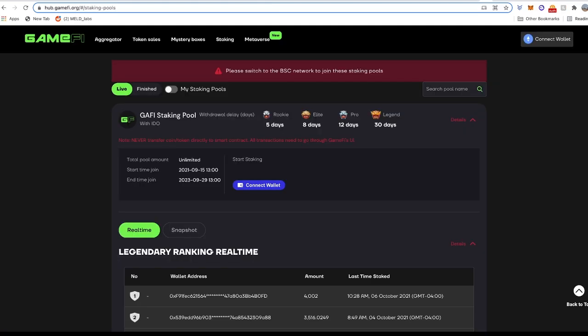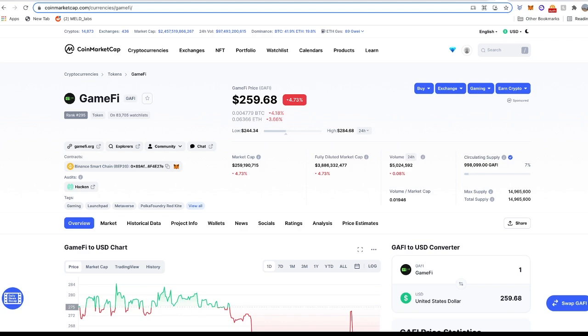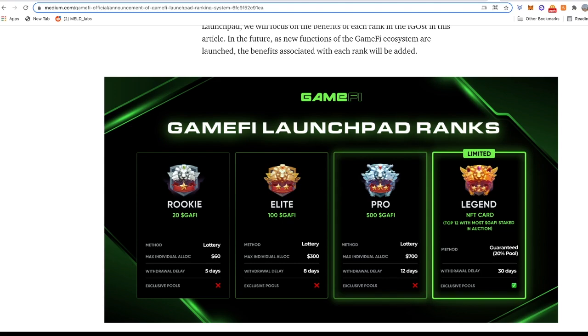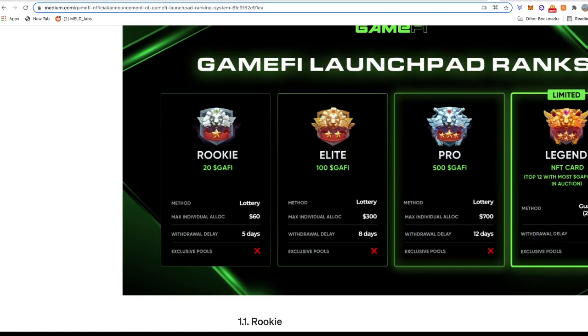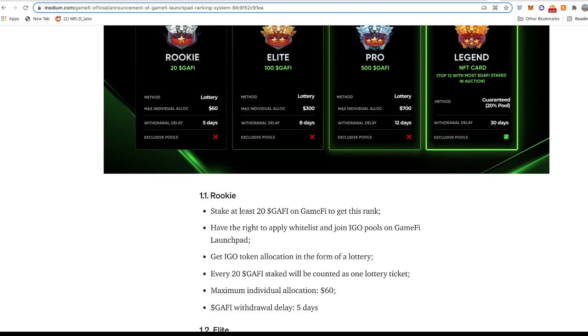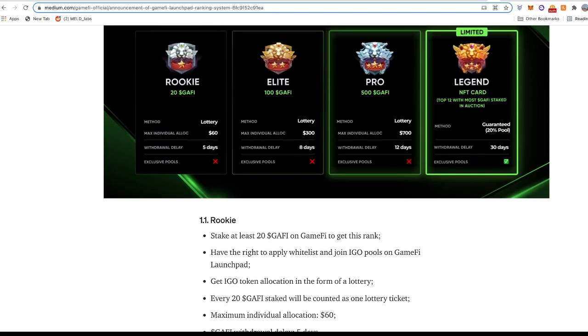The next platform is GameFi, which also has different tiers. At the time of this recording, GameFi tokens are trading around $259. The tiers are Rookie, Elite, Pro, and Legend. Rookie requires you to stake 20 GameFi tokens, Elite is 100, and Pro is 500 — all are lottery tiers. For every 20 tokens staked you get one additional ticket. At 100 GameFi tokens your allocation increases to $300, compared to $60 on Rookie and $700 on the highest non-NFT tier. The Legend tier requires NFT cards, which I won't cover here. The lowest lottery tier costs around $5,000.